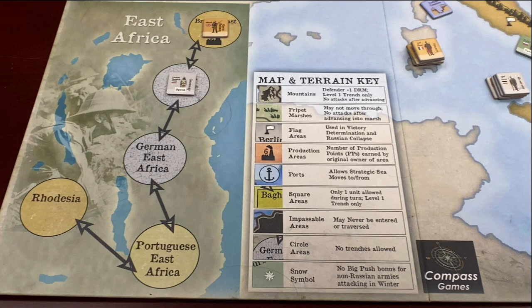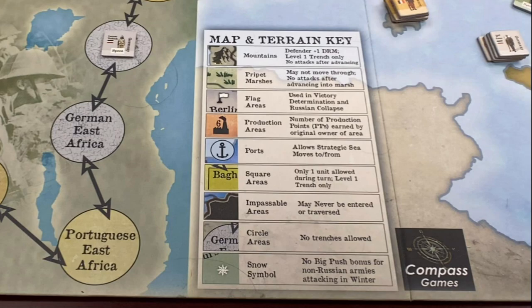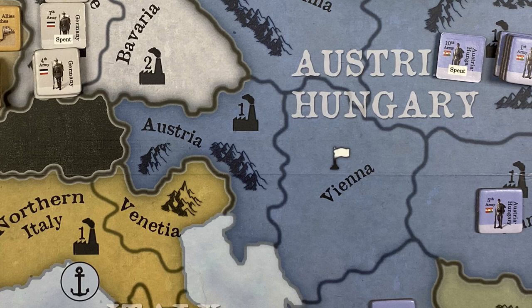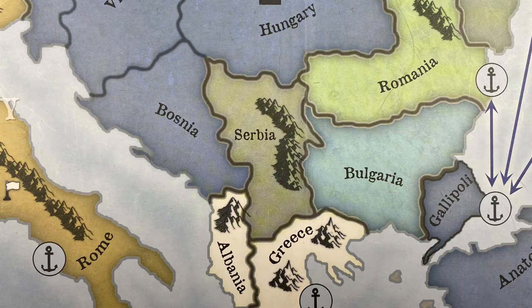Terrain is distilled down to land, water, and mountainous land, plus the appropriate marshes and snow zones in Russia. Some areas also contain white flags representing national capitals, whose capture may result in a military victory, while others have factories and numbers representing production points available to their owner. Areas are color-coded to their owning faction. If captured, the home alliance loses the captured area's production value, although the capturing nation does not gain it. Neutrals are likewise coded to their most closely aligned ally, such as Serbia being aligned with Russia.